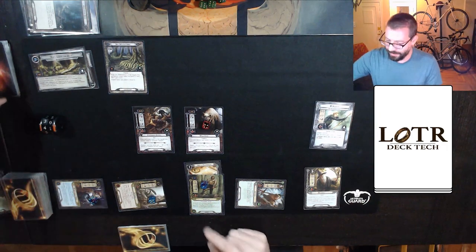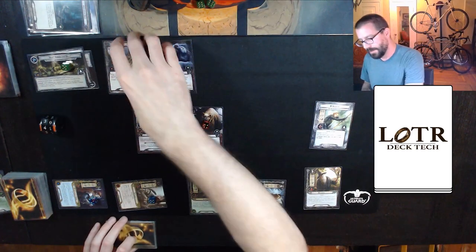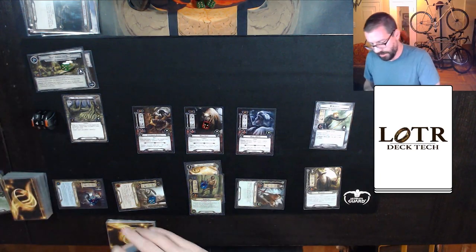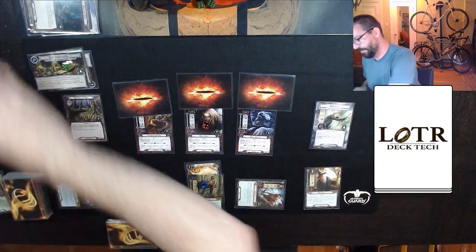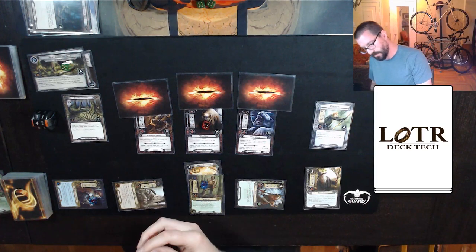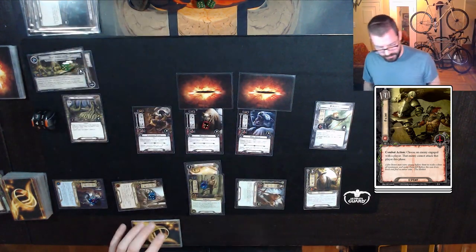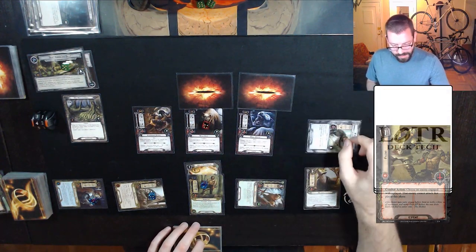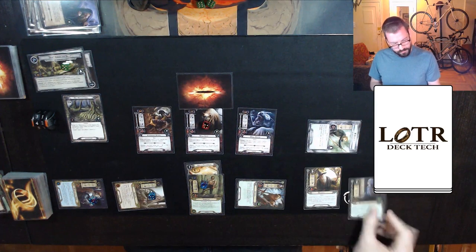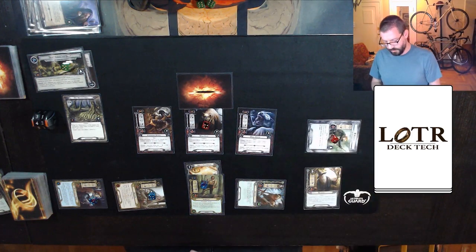So I sent 11 up against 4 in the staging area, which means I make 5 progress. I'm forced to travel to this Dry Watercourse, taking up my threat by 2. I'm also forced to engage these Wargs. We're going to Feint to choose the Mirkwood Patrol to not make an attack this round. I will have Mendor defend the Wild Wargs — costs me a random card from my hand and 1 damage. Warden of Healing is okay; I will probably play the other one next round.